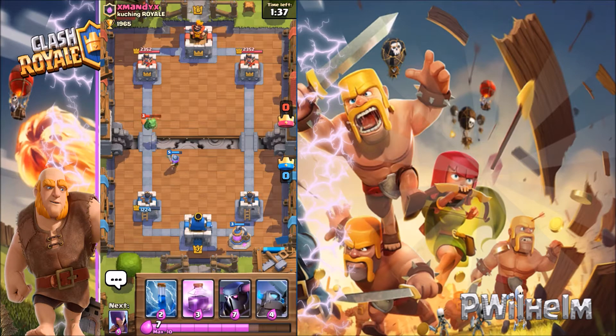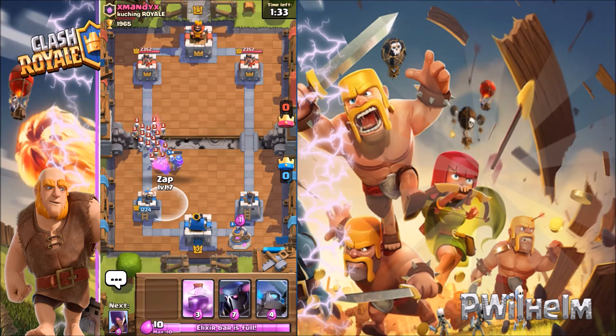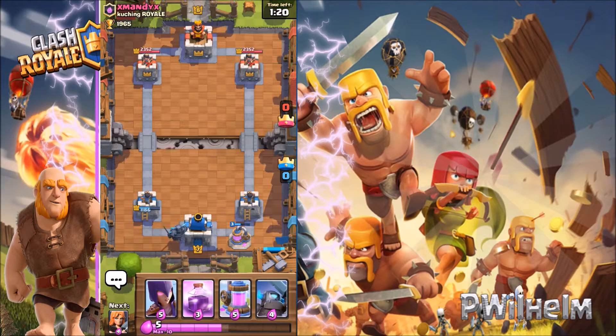He put down a dragon so I put down my musketeer, and he's now using all those skeletons to take out my tower — but that's not gonna work. I'm gonna place my Pekka and try to get my combo down, let's see if it works.